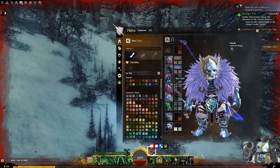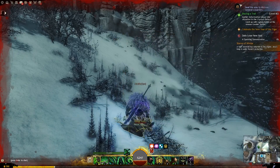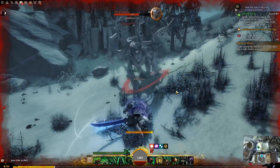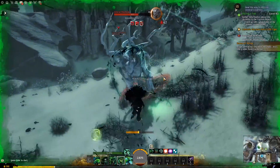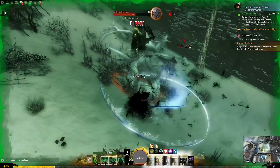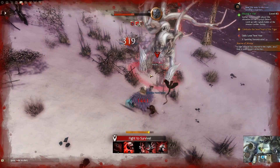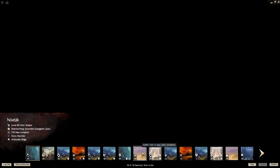Dye-wise, we have Blue Steel and Burnished Steel on top, and Burnished Steel and Oil Slick down below. Let's move on to our next character and leave this fight.